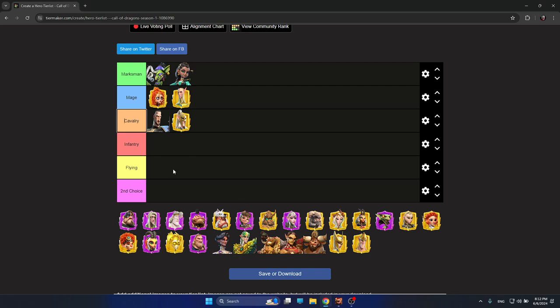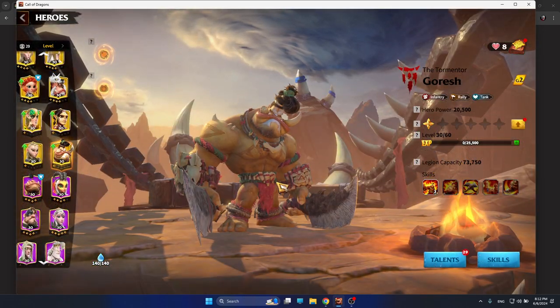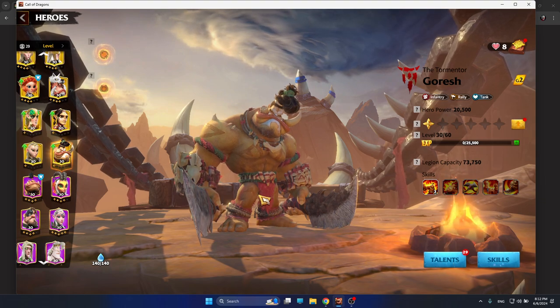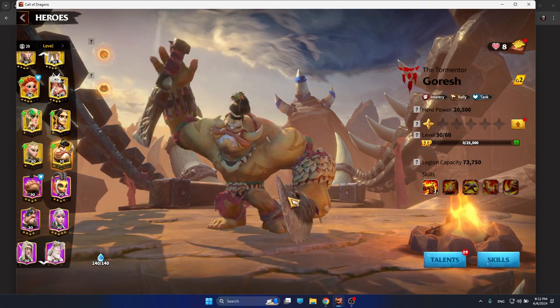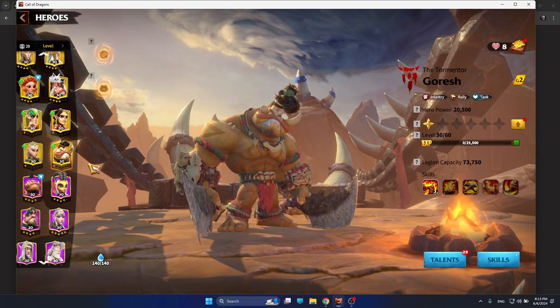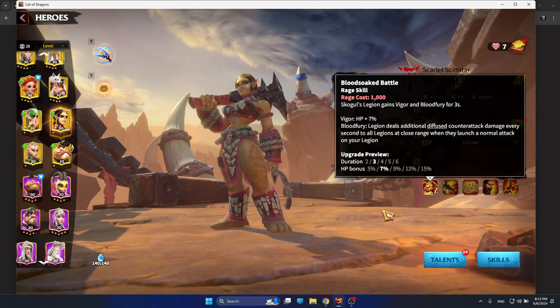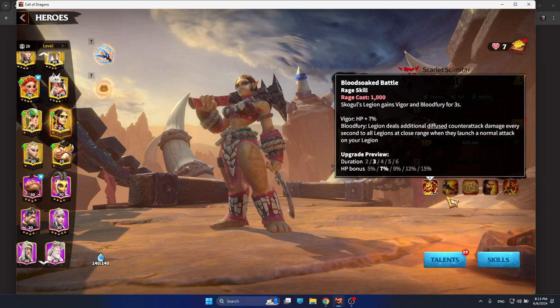Up next is Infantry. Infantry has been the rising star of the past season, simply because of how strong Goresh and Skolgul have been. That's the best infantry hero pair so far in the game, and it's been like that for a while. It's pretty hard to imagine what new infantry hero pair could come out stronger than this one. Goresh and Skolgul look similar in terms of theme — they deal a lot of damage and are really tanky. They have amazing synergies — for example, Skolgul gives bonus HP, and you get max attack bonus.